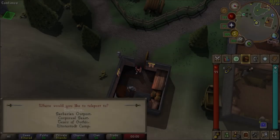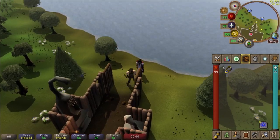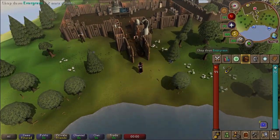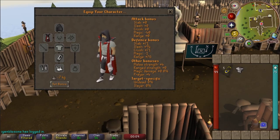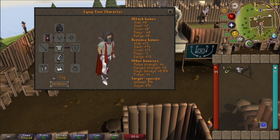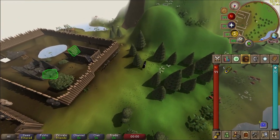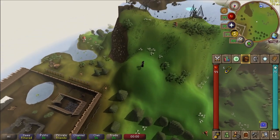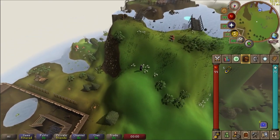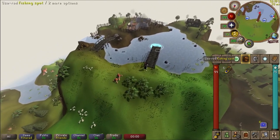By teleporting to the Barbarian Outpost using the Game's Necklace you will be at the outside of the minigame known as Barbarian Assault, where one of the most powerful non-tradeable combat items is obtained — the Fighter Torso. This teleport is known for having one of the closest teleports to a bank. Other activities around the area include the Barbarian Agility course, a pond known for Barbarian fishing, and a lot of quests to get your combat levels up quickly, one being the Waterfall Quest.